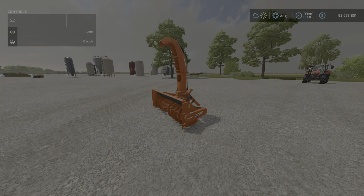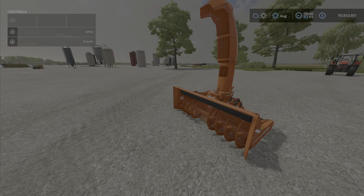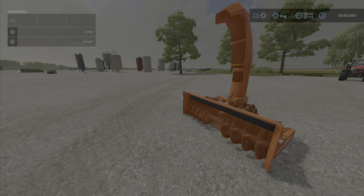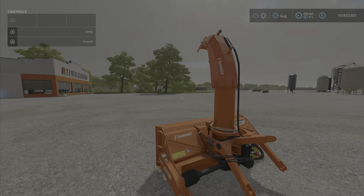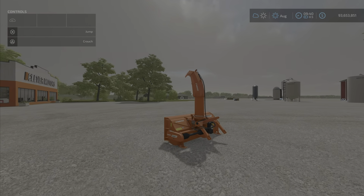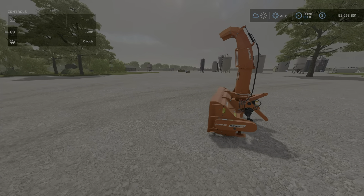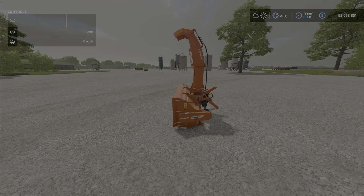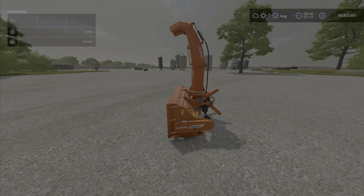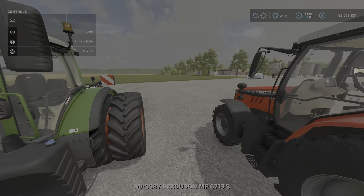In the description, it says it can level the snow, which it does, and it actually works as a leveler with other stuff too. It does blow snow, and unlike some other snowblowers where the snow just disappears when you put it up in the air, this one has the snow actually land somewhere — it's actually going somewhere, not just disappearing. It also mentions a load indicator in the game HUD, which I hadn't seen, and something about silage.